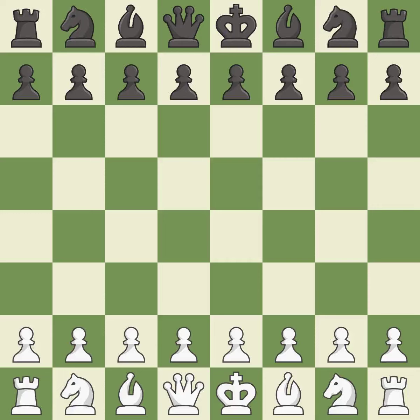Sicilian Defense, Open, Flohr Variation, 5.Nb5. Intense — that was a serious game. White really outplayed black in that one. Black played better than white in the opening, but white was a cut above black in the middle game.